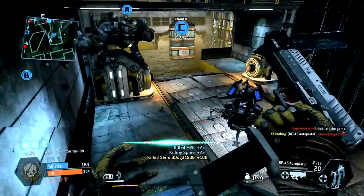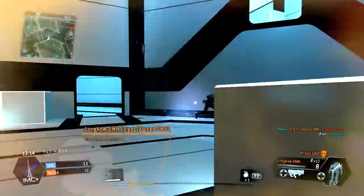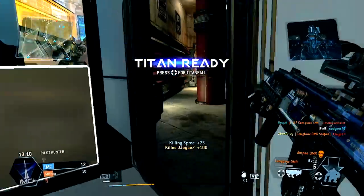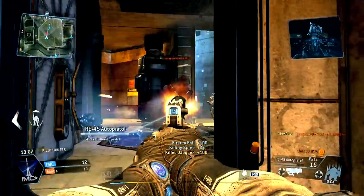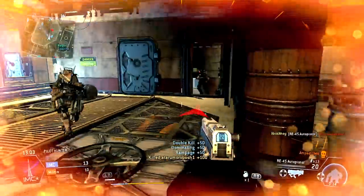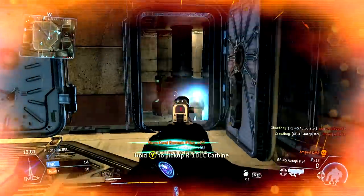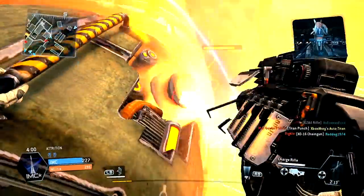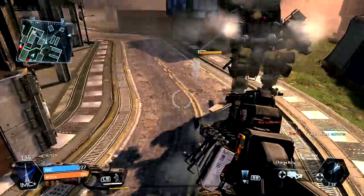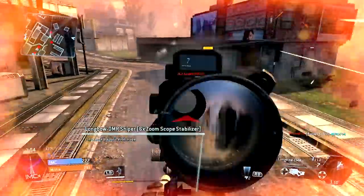Compared to the Kraber, the Longbow's one-shot performance is limited, often requiring multiple shots to secure a kill. Still, the Longbow is well-equipped to deliver them, and is perhaps the easiest of the two marksman weapons to wield. It offers consistency and reliable ranged kills, if you can remain aware of its shortcomings. This weapon might not always be flashy, but it always hits the bullseye.